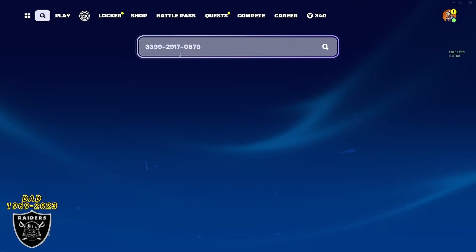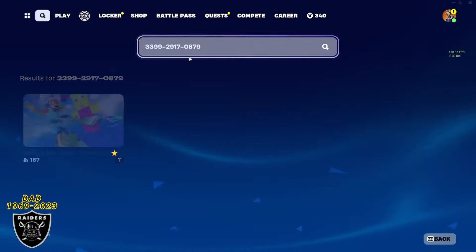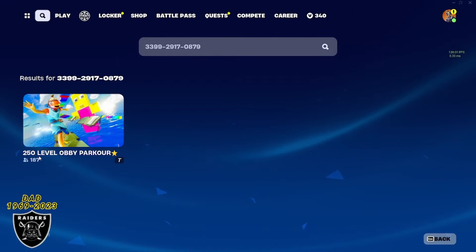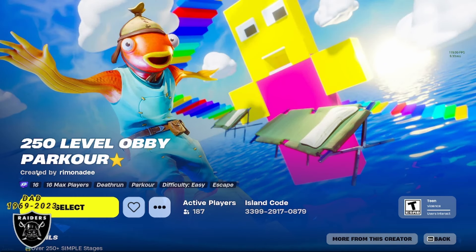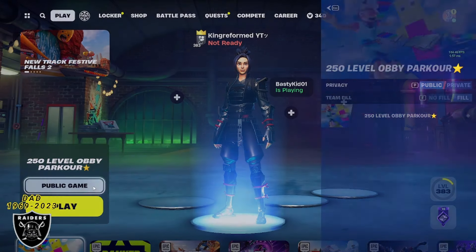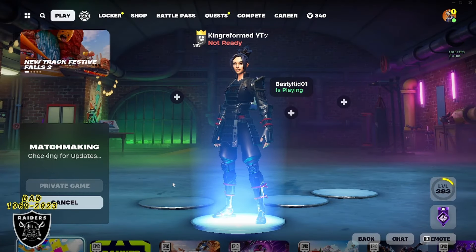All you gotta do is open your game library and paste in the code 3399-2917-0879. Once you type that in correctly, you should be able to see the 250 level parkour map. If you open it up, you should see the purple XP sticker on the left hand side. As long as this all looks good, make sure you change it to a private game if you want the XP to work, and then we're ready to jump in.